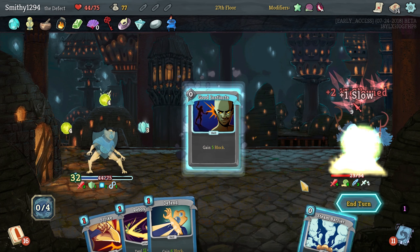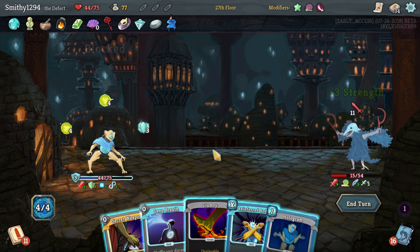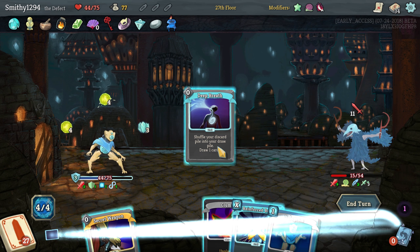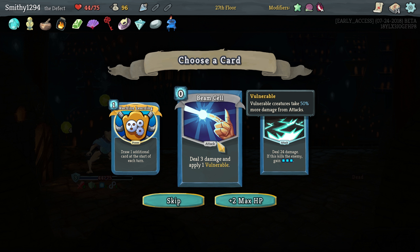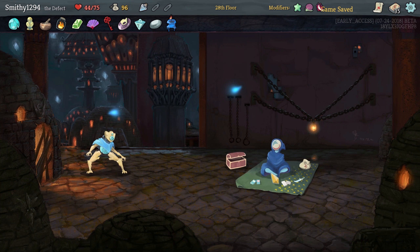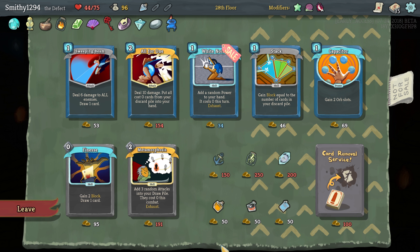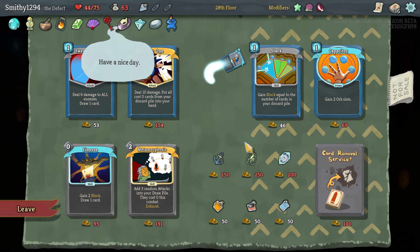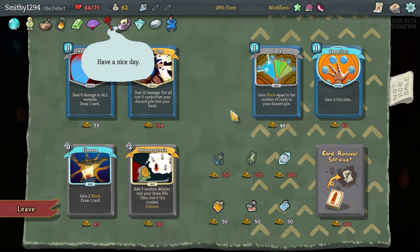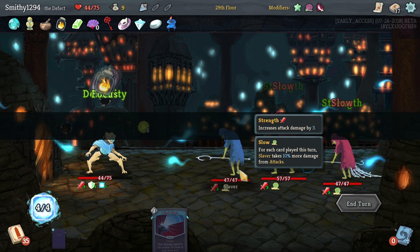All the zero-cost cards. We don't have many zero-cost attacks — we could do with some Claws or something like that, that would definitely help out. Beam Cell — it's a zero-cost attack. Did we pick up White Noise in the end? We picked up Hello World. Take White Noise — it's pretty good. If we could get like Duvudol, we'd be in a good place.